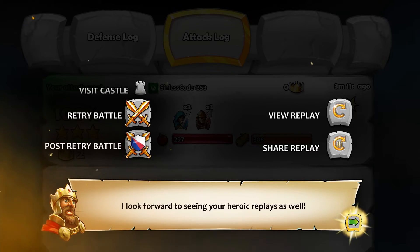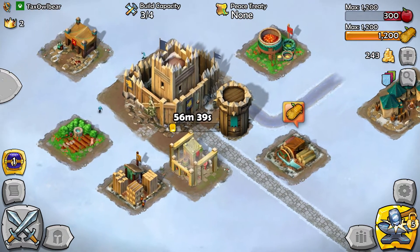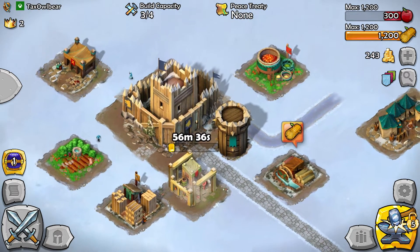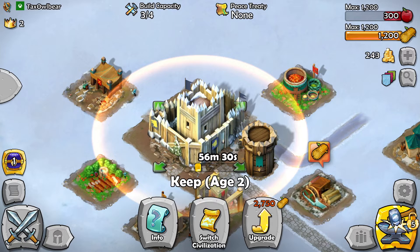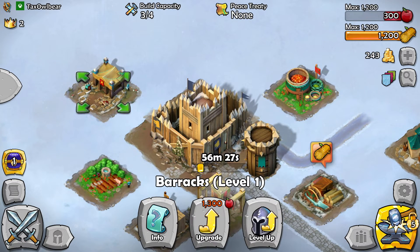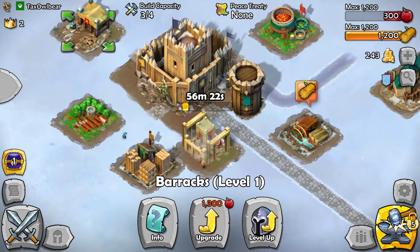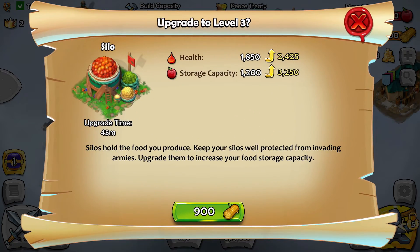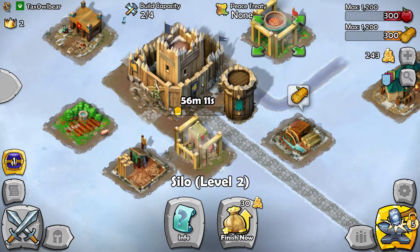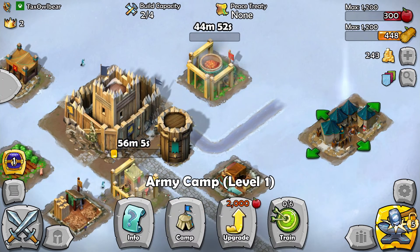I look forward to seeing your heroic replays as well — that's what Richard the Lionheart is known for, his famous battle replays. Build capacity is three out of four. We can't upgrade this because it costs 1300 apples and we can only get 1200 — what a coincidence. We could upgrade the apple yard — let's just do that. We have nothing to spend our logs on anyway, but we do need gold for that.